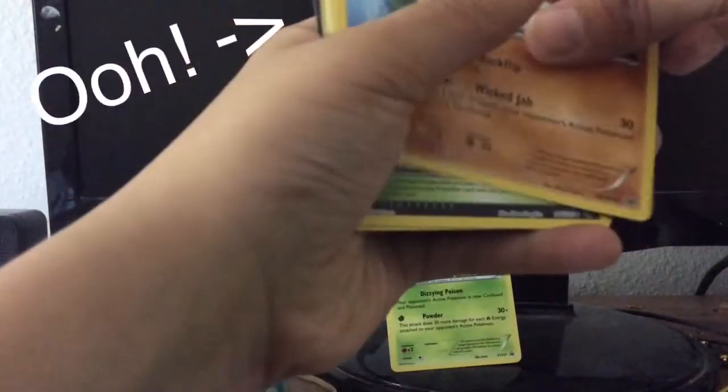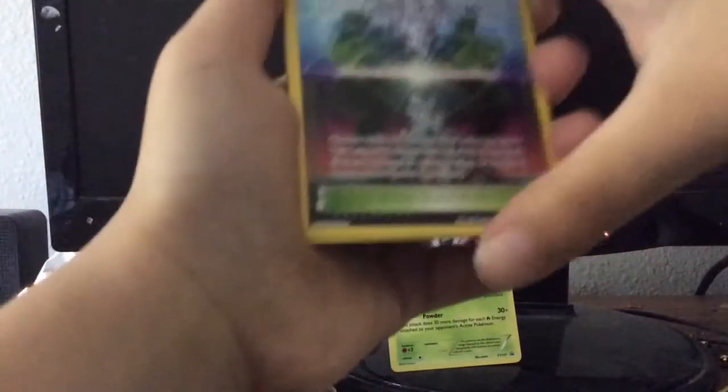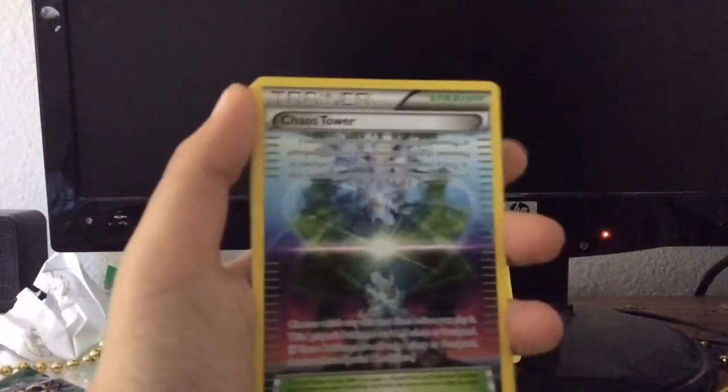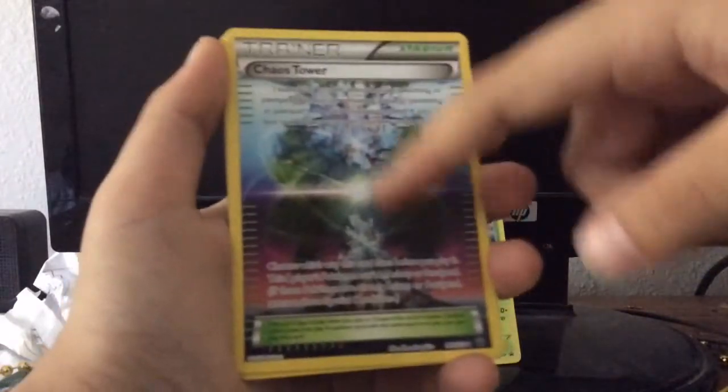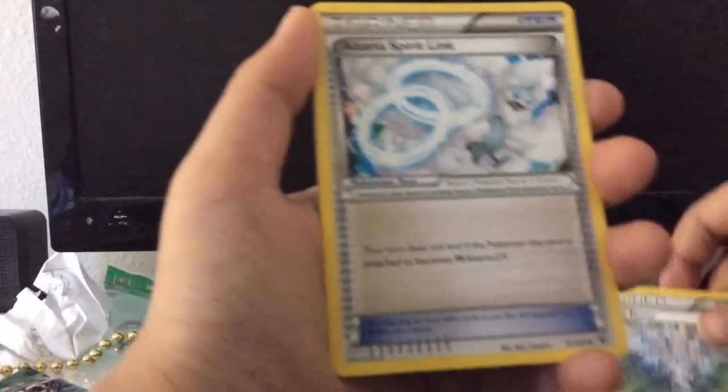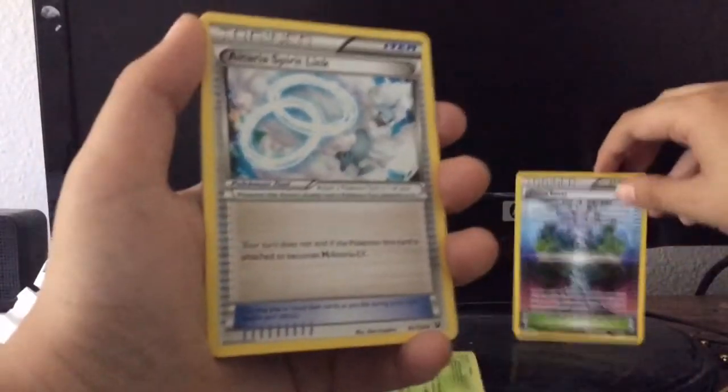So we have a Halucia. Yes! I've wanted these. A Chaos Tower — I wanted one of these so bad. Those are so cool. And an Altarious Spirit Link — those are so cool.